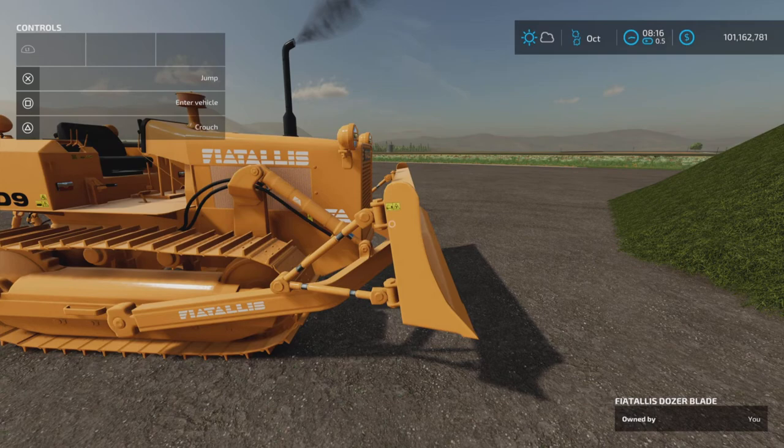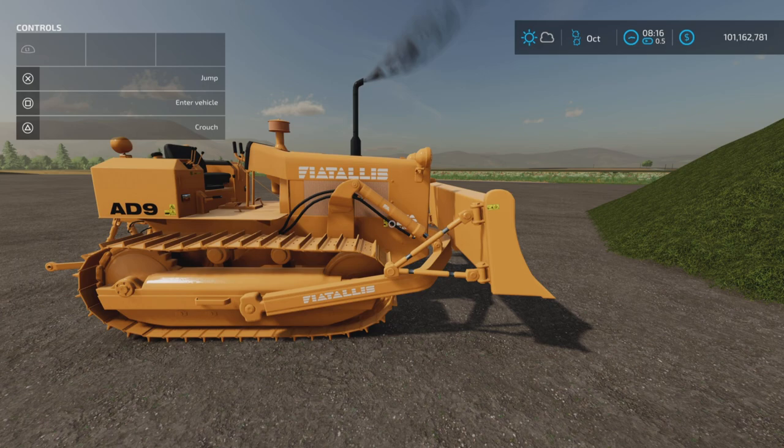The update changelog 1.1.00 adds dozer blade connection with optional functions in configuration — leveler or tillage. We'll take a look at that and talk about something weird that happens with it, and show you how it works. There's a particular way it works with the depth.